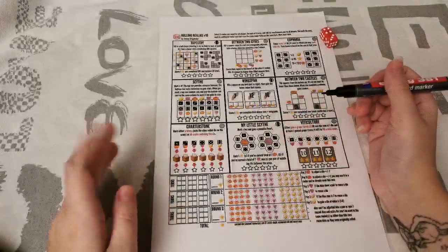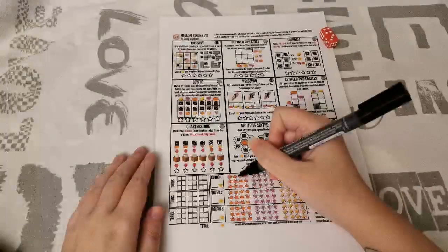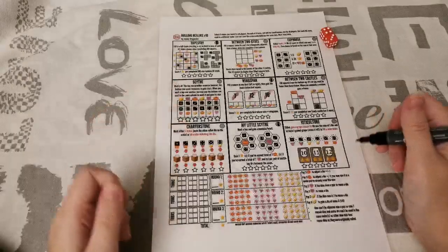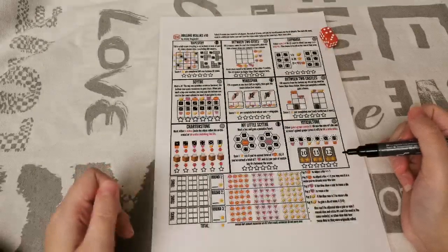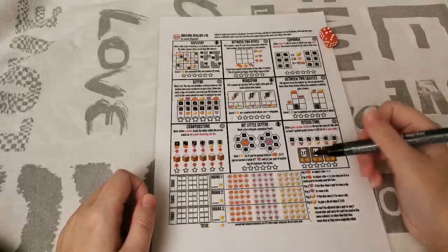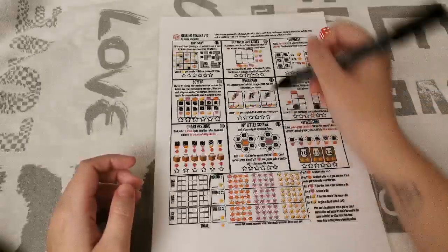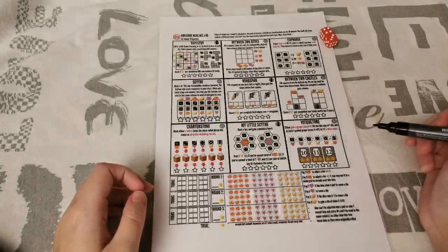At the end of every turn, or during a turn, you can use resources to adjust the dice. Pumpkins: spend 2 to make a die go plus or minus 1, spend 3 to do that and also place it in a realm you've already used. Hearts: if the dice both show the same number, spend 2 hearts to reuse one die — giving you that number a third time. Spend 3 hearts to reuse a die even if they aren't the same number.